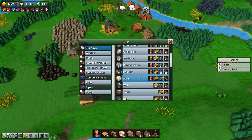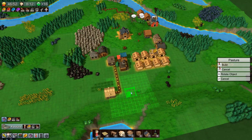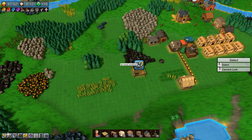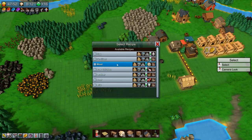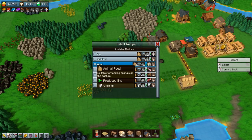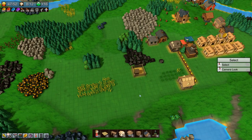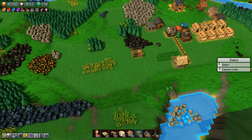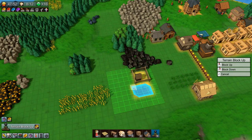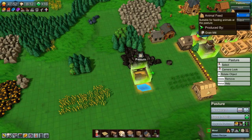Let's set up a pasture — let's put it down here and set it to produce wool. To do that we require animal feed, which we need to make in a grain mill, and water. Let's do some landscaping here so it gets some water. Now this has water — we can see 20 water up here.